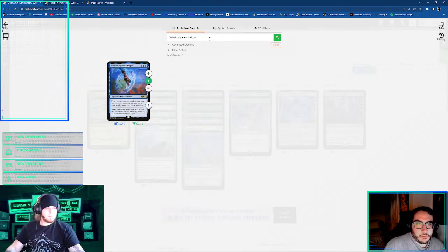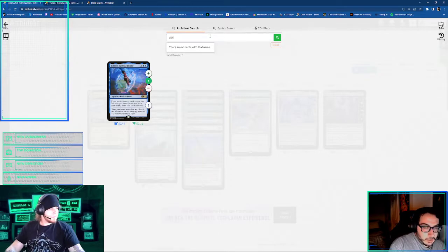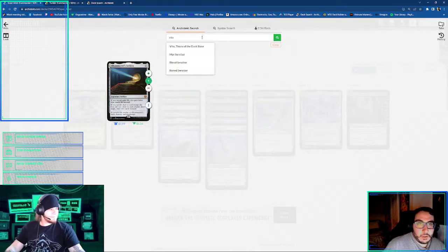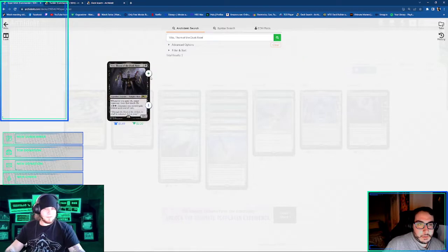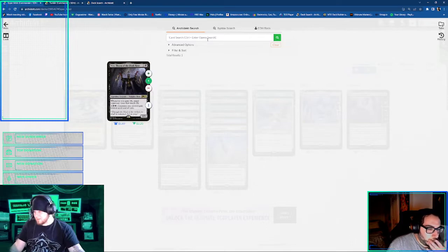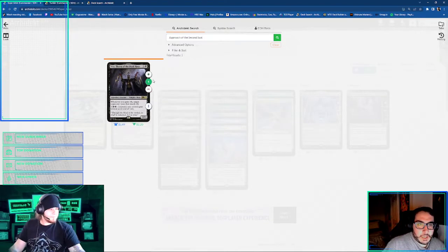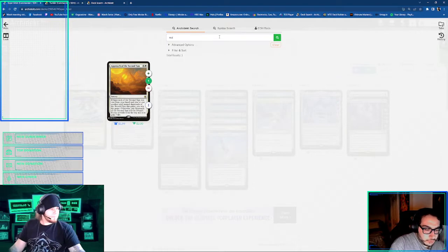And then what are the creatures that when you gain life, they take damage? Vito. Vito's really good. You play Vito? Yeah. I also might take that combo out though — the Exquisite Blood and Sanguine Bond — and just put in Approach the Second Sun. That seems better. And it's Marauding Blight Priest. There's not another one that does it? Oh, those are the cheap ones. There's also Cliffhaven Vampire — just costs one more mana.